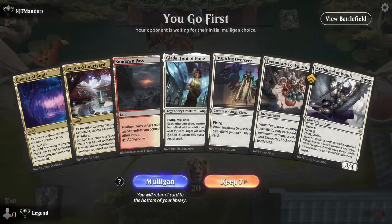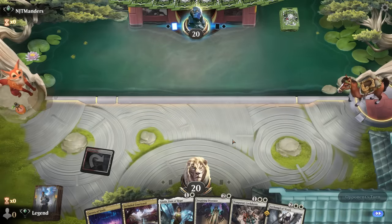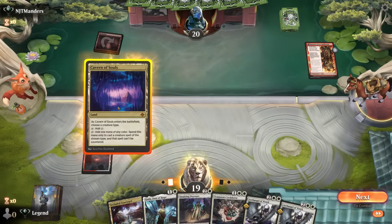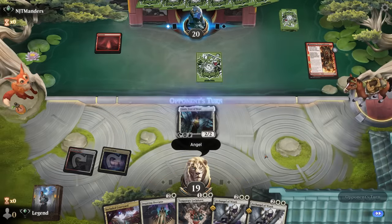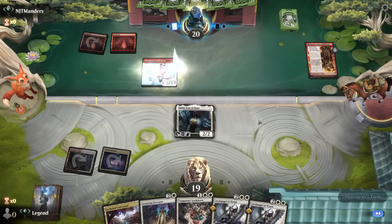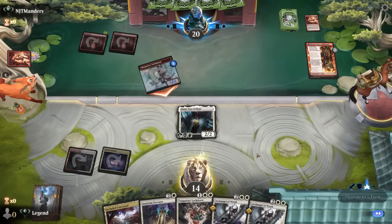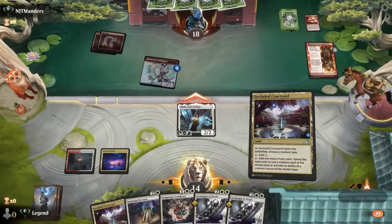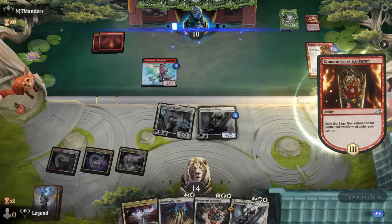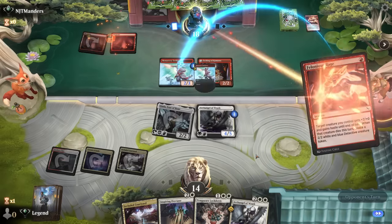We're on the play with a solid hand. We do need a second white source to cast Lockdown — which is why lands like Courtyard and Cavern have drawbacks even though they're great for the deck. Facing red aggro. I'll try an early Jada, see if they answer it. If they don't, cast Archangel next turn with an extra counter — a 4/5 flying lifelink should be pretty good. Is there a Play with Fire? No, just a Rage. Hit us for five, I'll take it. Get in for two and play Archangel.